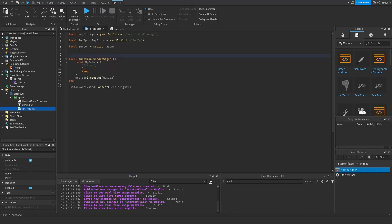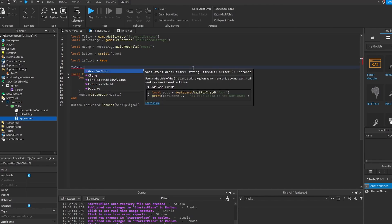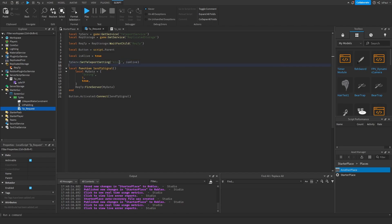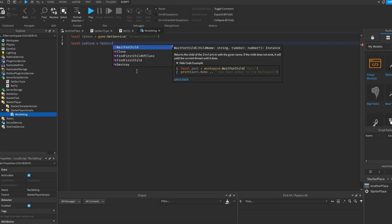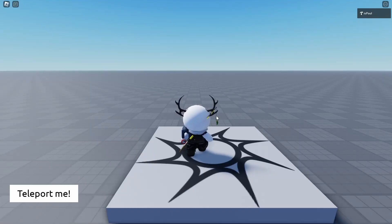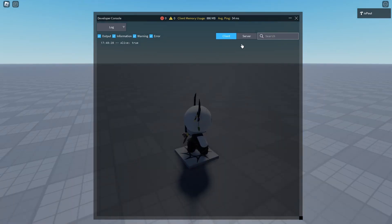You can also send data on the client. You go to a local script, get TeleportService, and make a variable isAlive set to true. Then use the TeleportService method SetTeleportSetting — it's the same as adding an attribute — name it 'alive' and pass the isAlive variable. To receive the teleport setting, go into the other place, add a local script named receiveSettings, get TeleportService again, and use the method GetTeleportSetting('alive'). Then print out the value. After publishing and teleporting, opening the console shows that alive is true, and it's in the client tab, not the server tab — meaning it's from a local script.